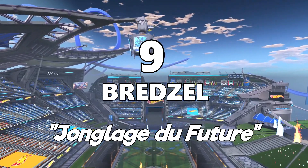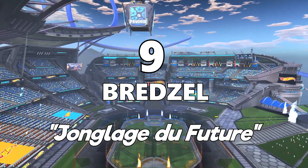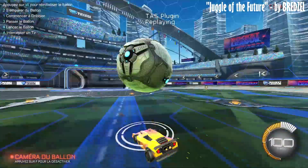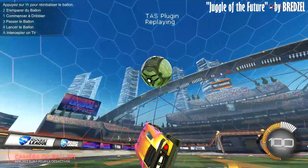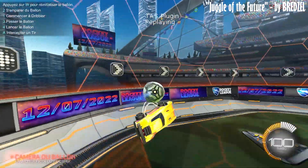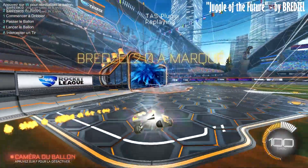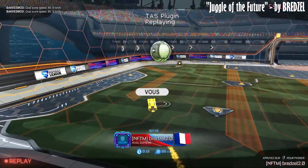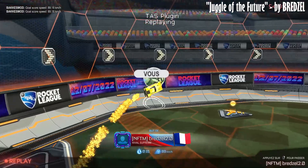Breadzell probably deserves a prize just for having the best shot name. 'Jonglage de Futur' means juggle of the future. He's basically saying that because this play is actually possible within the game, Rocket League's skill might get to the level where you could actually see it in one of your matches someday — at which point I would probably just recommend you forfeit immediately.